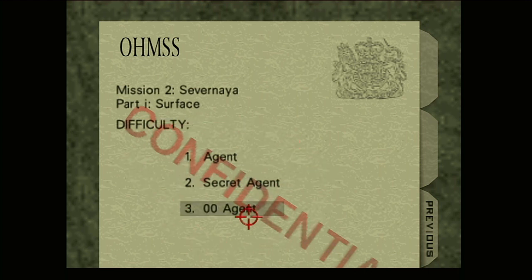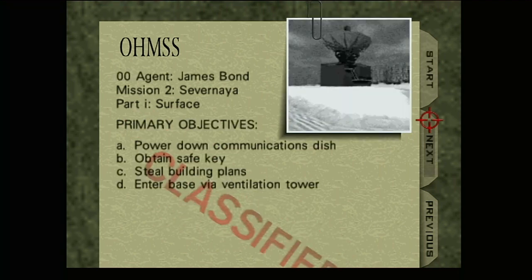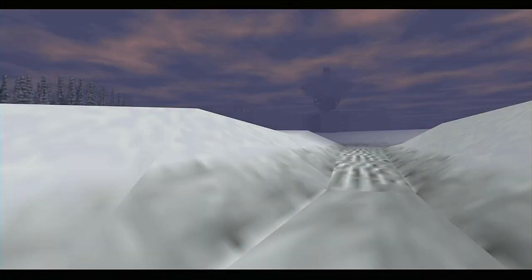Not to give too much away for a countdown, but the cheat is on Secret Agent. As is tradition, we'll do 00 Agent first. So we're going to power down the satellite dish, obtain the safe key, steal the building plans, and infiltrate the bunker.